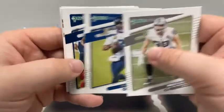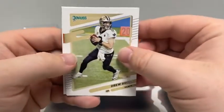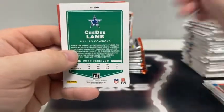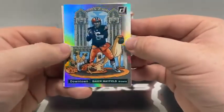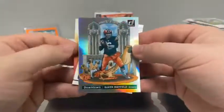Max Crosby, Russell Wilson for Seattle, David Johnson, Drew Brees for the New Orleans Saints, Tyler Boyd, CeeDee Lamb for Dallas. We've got a downtown of Baker Mayfield for the Cleveland Browns — not bad — covering up a rated rookie of Javante Williams.